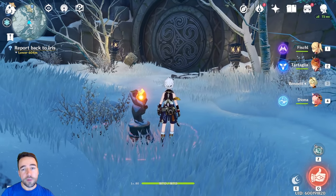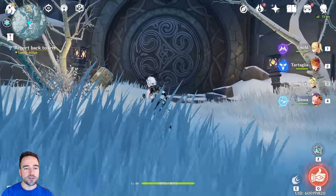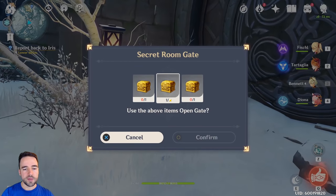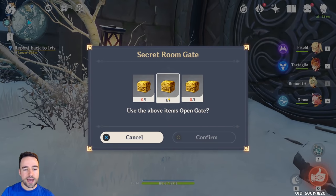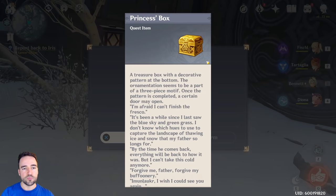Now you might or might not have found this yet, but if you see in front of me there is a door that is closed. If I come here it is asking me for different items in order to open it — different boxes: scribes, priests, and princess box.